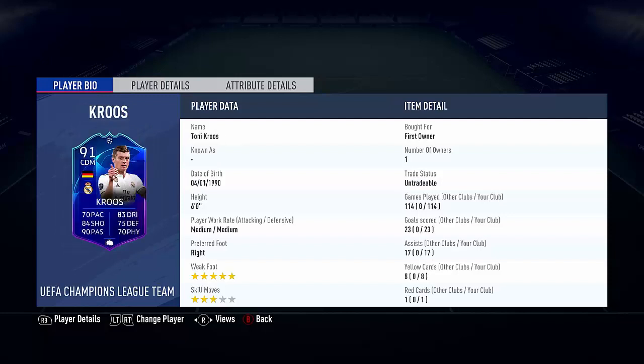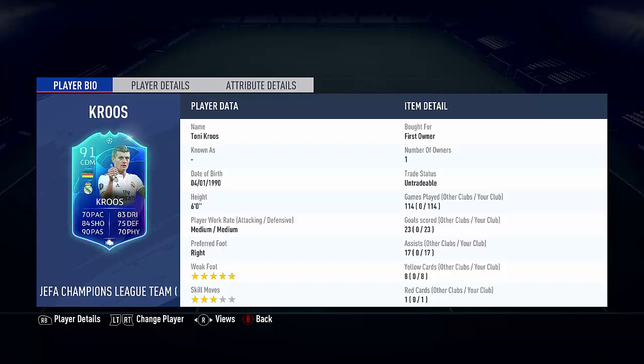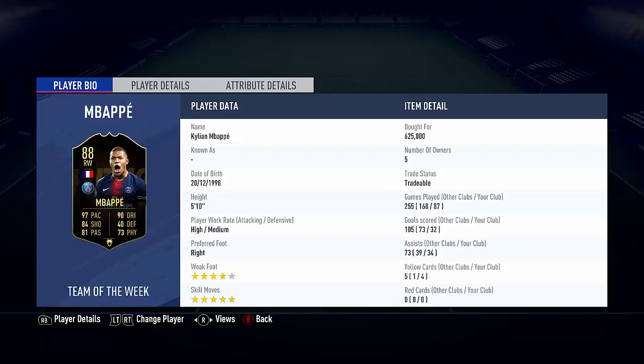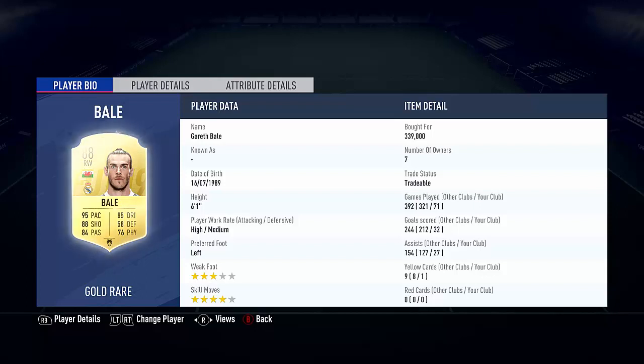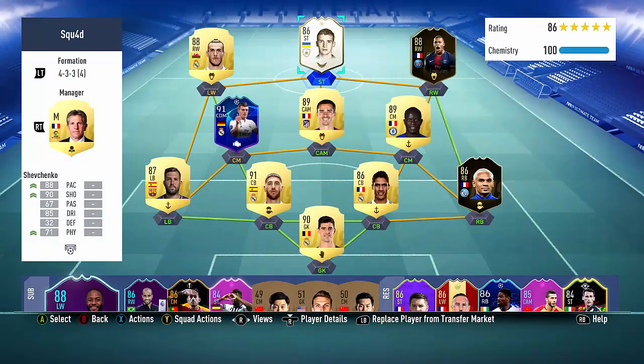I just bought Jordi Alba - I used to have Marcelo but he might not be as good and he's like 70k more, so I thought why not get Jordi Alba. Kante - 335k paid for him. Kroos is probably my favourite card in the game, look at his goal score from center mid compared to Kante - the assists speak for it as well. Griezmann - 27 goal contributions in 25 games. Mbappe's record isn't amazing but 625k paid for him. Then Bale and Shevchenko - everyone slates Shevchenko but look at the stats, I can't take him out of the team.